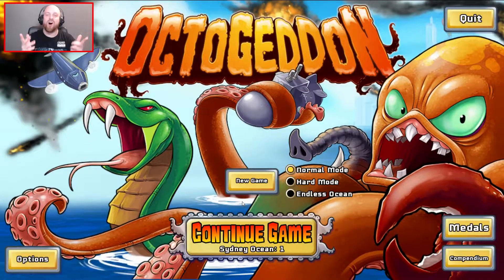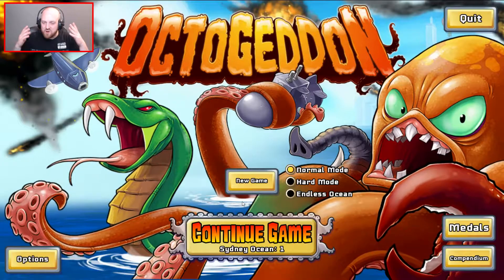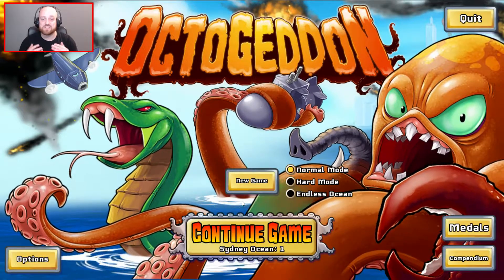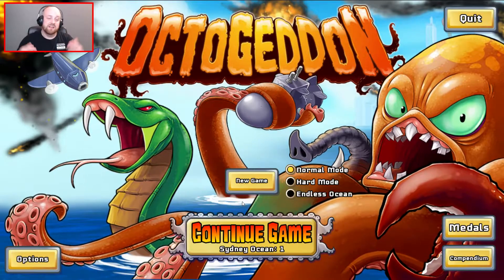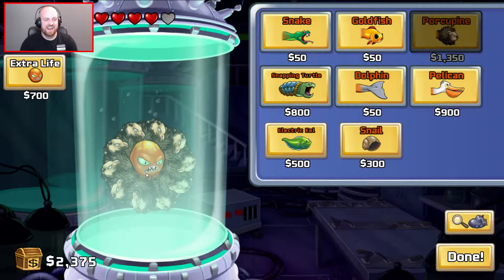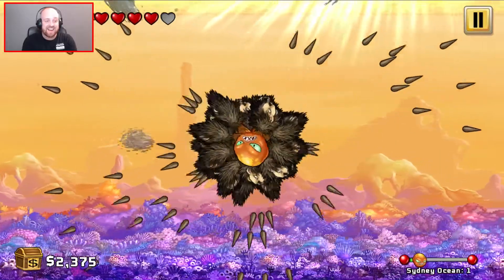What's up YouTube, we're back on some more Octogedon mods. Today we have got the porcupine - 20 of them going absolutely ballistic in Sydney. This is going to be amazing. The last video we did the 20 roosters and it broke the game. This could be the same thing. Look at that - it looks like a lion's mane around the Octogedon.